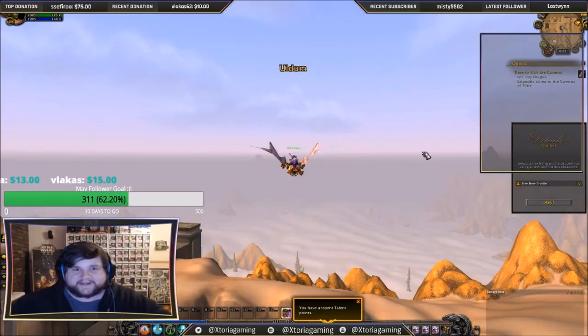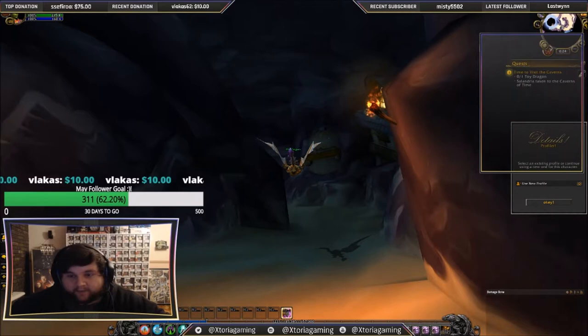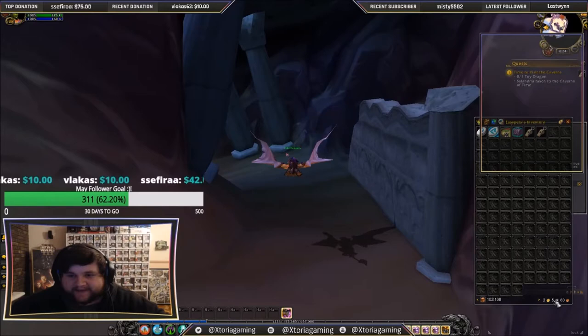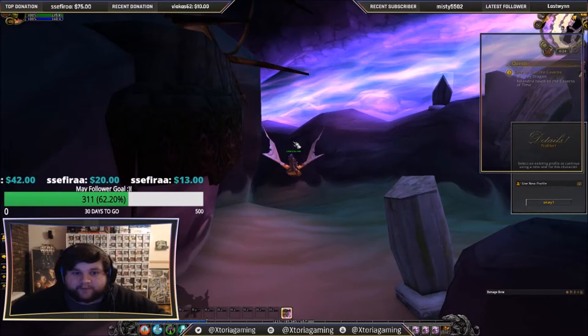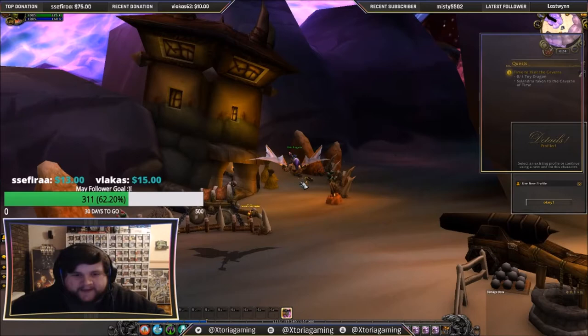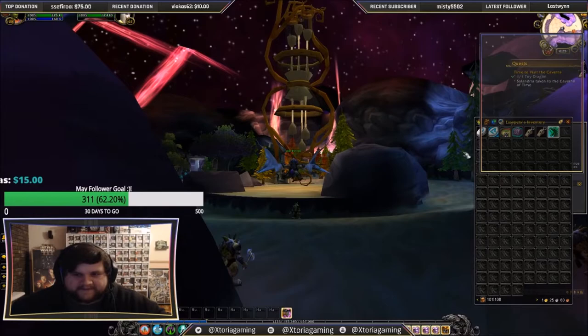Here we are at the Caverns of Time. If you're lucky enough to get a port to Dalaran, it will take you right here — this is where you'll come out. What we want to do is fly all the way to the bottom, but we need to make a stop on the way. We need a toy Dragon, which will cost between 80 to 95 silver depending on your reputation with the Caverns of Time. You need to make sure you have that gold. So we're just going to fly right near the bottom and the vendor is just to the left.